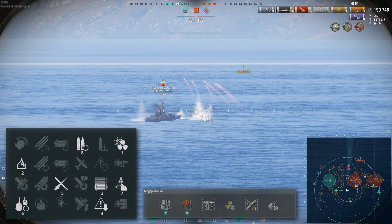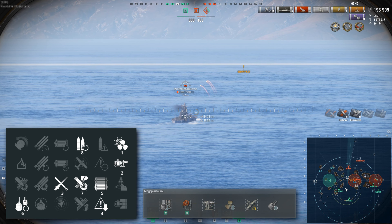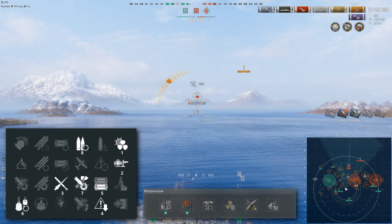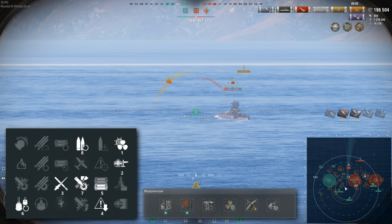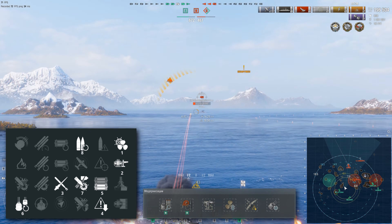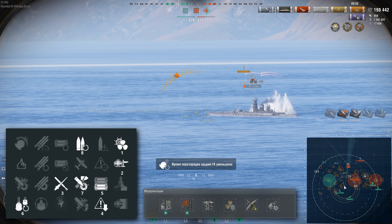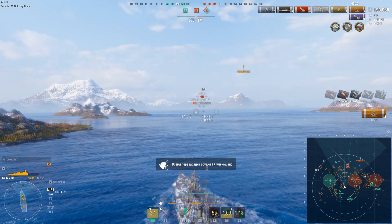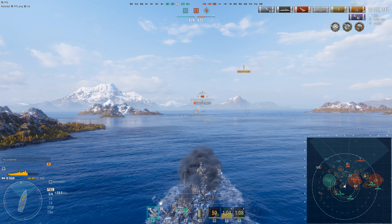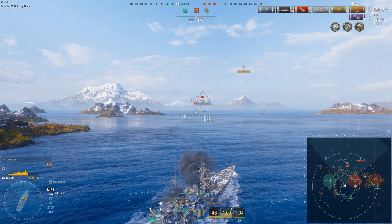Now let's move on to builds. There isn't a huge amount of variety here — different setups differ by literally one or two skills. For example, you can favor HE-focused play with a survivability-oriented build. So don't be surprised by Survivability Expert in my suggested variant — it genuinely saves you sometimes. Upgrades are all standard for cruisers, nothing to discuss. The second build uses the same upgrades but swaps survivability perks for AP damage boost and Firefighting Expert for AA.